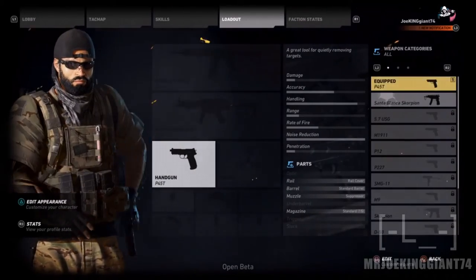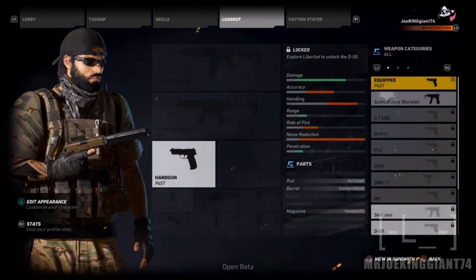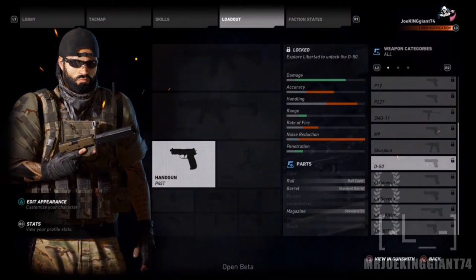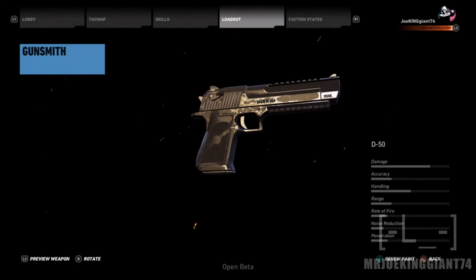Moving on to the handgun section — the Santa Blanca Scorpion is actually a little SMG, so that kind of qualifies as a backup weapon. There are like two SMGs and several pistols, but the only noticeable one that I like is the D50, because that one's the Deagle. I mean, that gun is literally like a one-shot kill — look at all that damage.